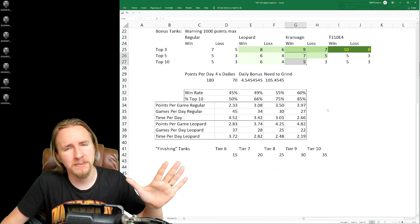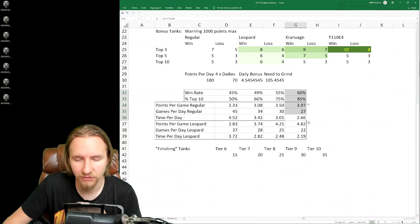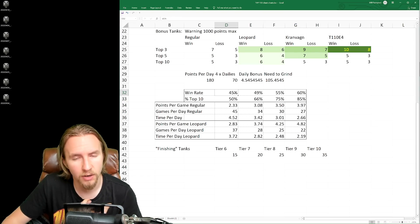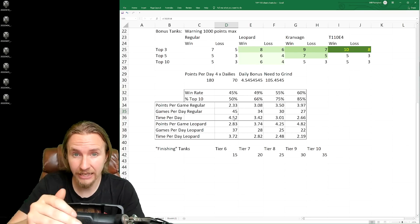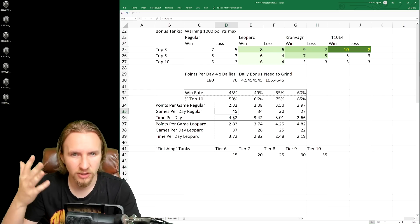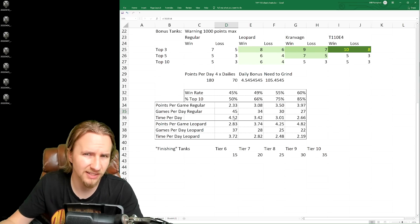Just like all of Wargaming's challenges, it's exceedingly harder for below-average players than for unicorns. A 45% win rate player needing 105 points per day will have to play approximately 45 games — about four and a half hours per day, estimating an average of six-minute rounds including loading times and getting back to the garage. I think you can play about 10 games per hour give or take.